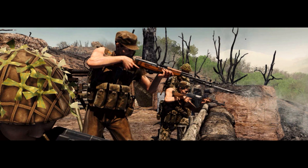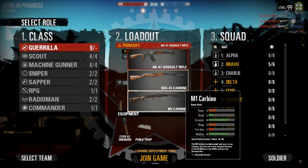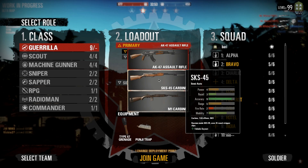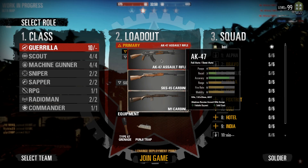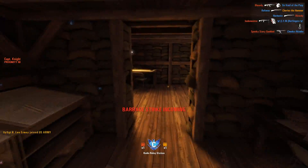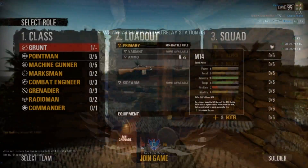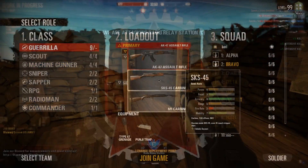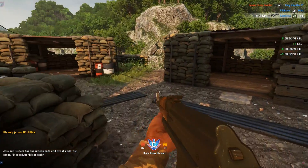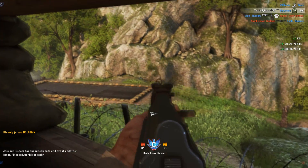Now let's go over to the spicy bits — the guns. Each gun is good or bad depending on the situation you throw it in. AKs and full auto rifles in general are insanely strong in close quarters combat, but lose to proper battle rifles like the M14, M1 Garand, or SKS on longer ranges. Pick the rifle that suits you and your situation best and get accustomed to it.